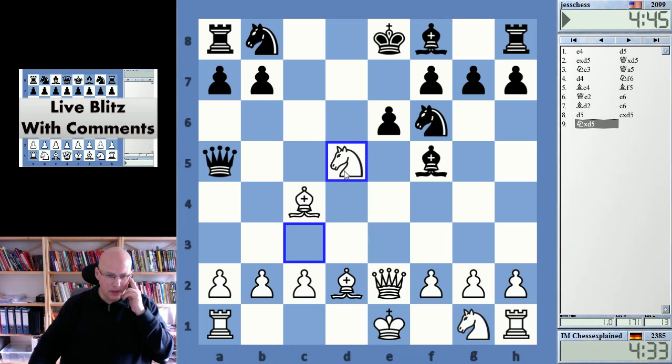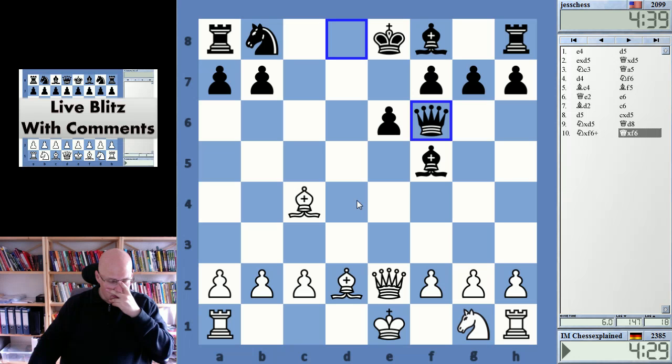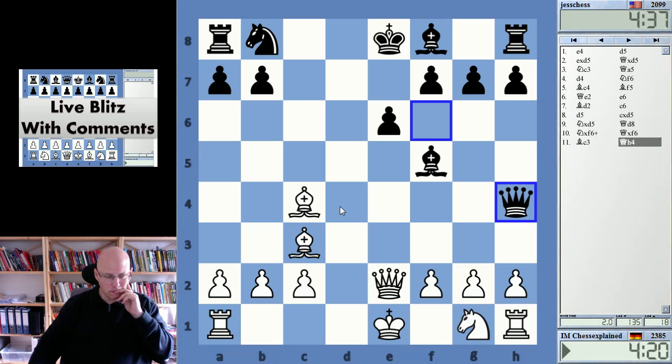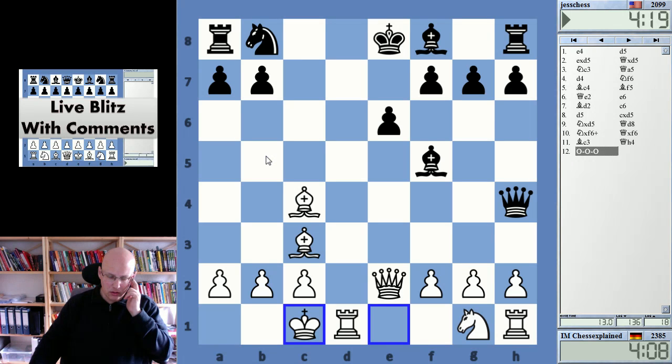This looks familiar somehow — check. How does that continue? Bishop c3, I think this should be for me — no, bishop c3. Whoa, what are you going to do here? To e4 or what's the deal? I can also castle long now — yeah, let's castle long. Bishop b5 is also possible here.